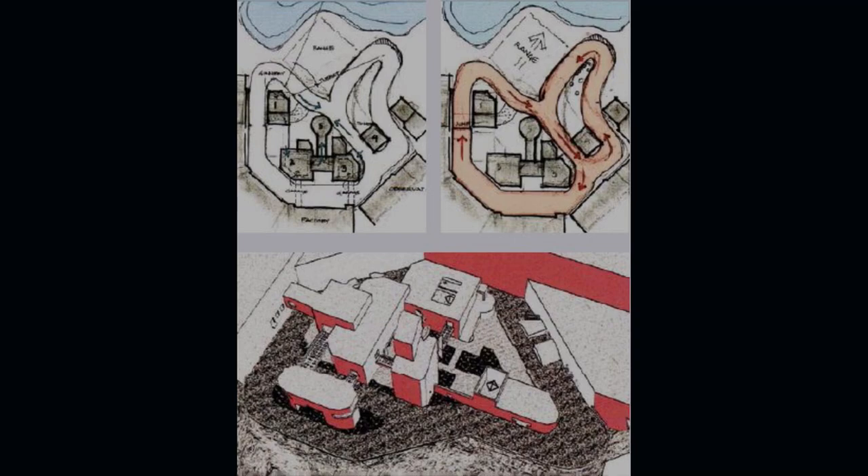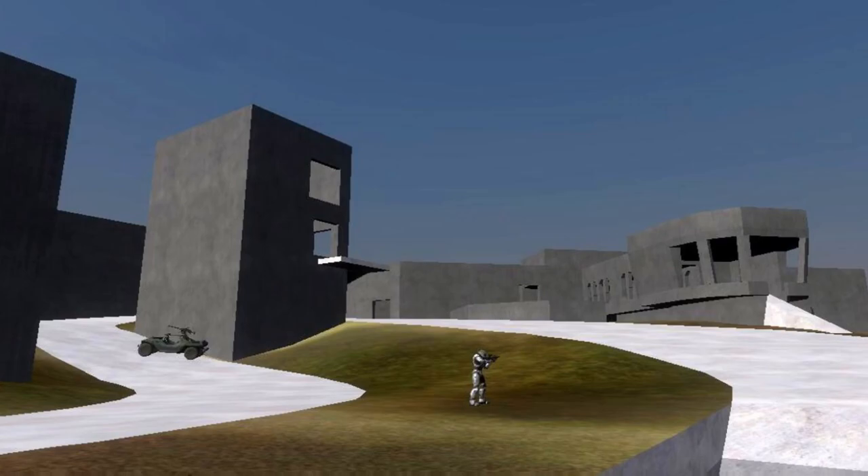The map was supposed to be focused on the territories game type and was the last map to be cut from Halo 3. The map was set in a location where the Warthog was being tested, with a test track that allowed players to use vehicles in a medium-sized map, but made the movement predictable to balance against infantry.